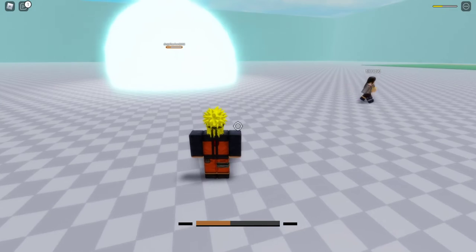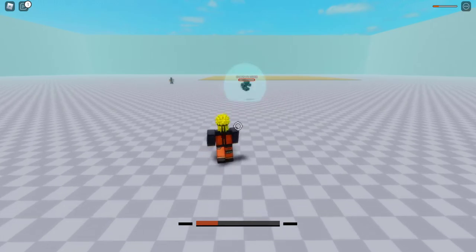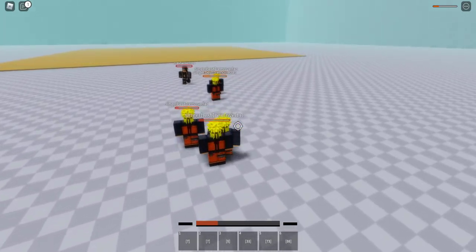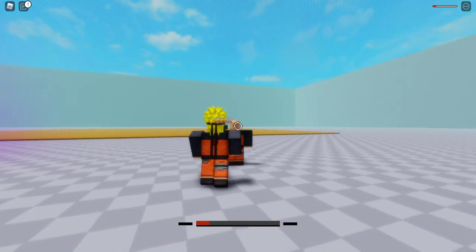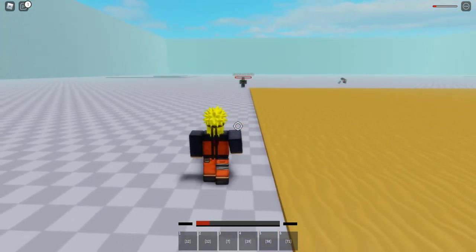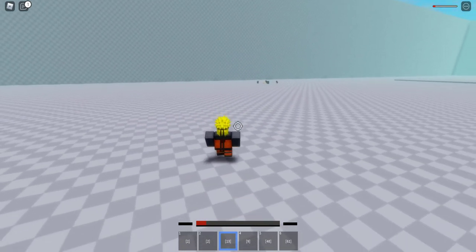By the way, the Rasengan shuriken move does do damage to you as well, so be aware of that. Here's my combo: first you use Rasengan shuriken, then quickly do clone jutsu and launch at the enemy. If that doesn't work, you use clone Rasengan shuriken, which does an equal amount of damage. And there we go.